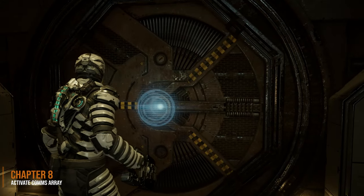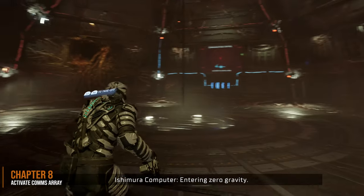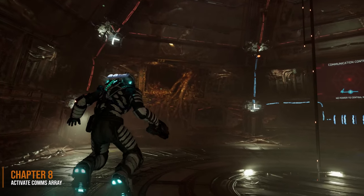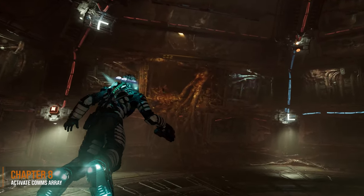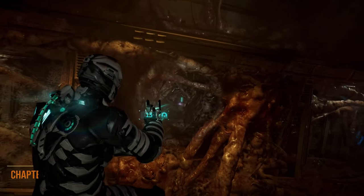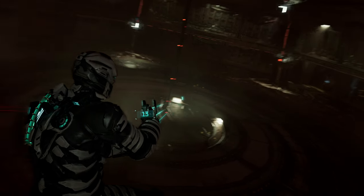In chapter 8, you're going to head outside and have to activate the comms array — a pretty notable location, you won't have any problem remembering this. Go over to the far left side of the room and you're going to see a little opening in the wall. You can see in there is a purple glow. We're going to pull that out with Kinesis and grab that for our ninth marker.